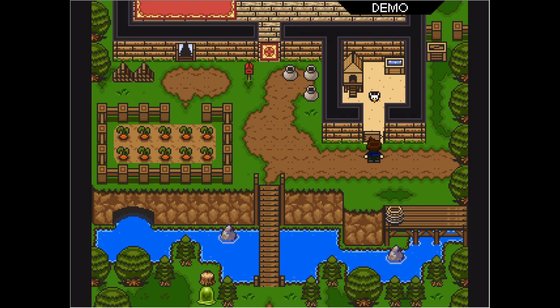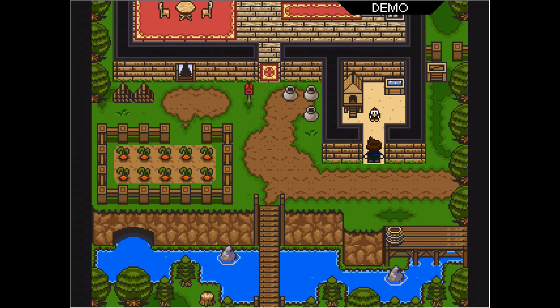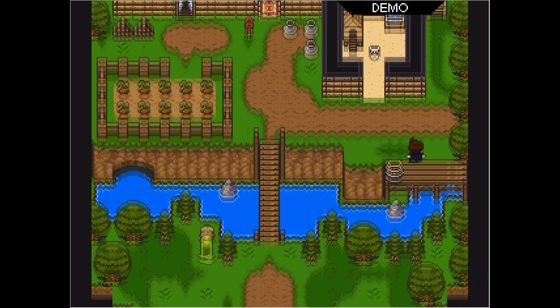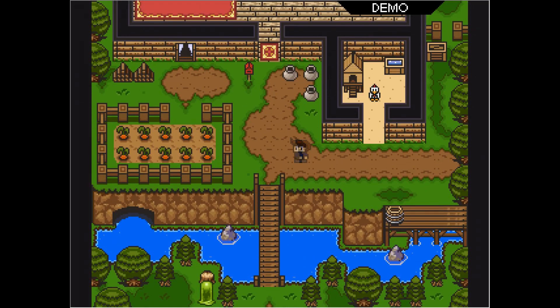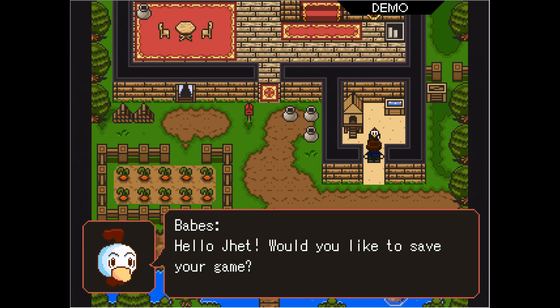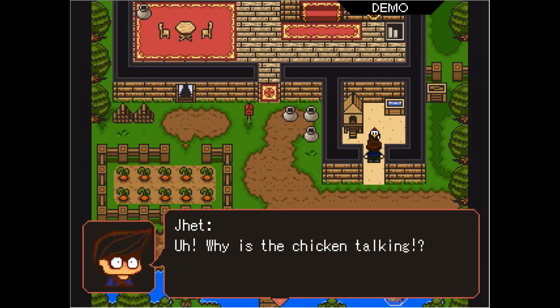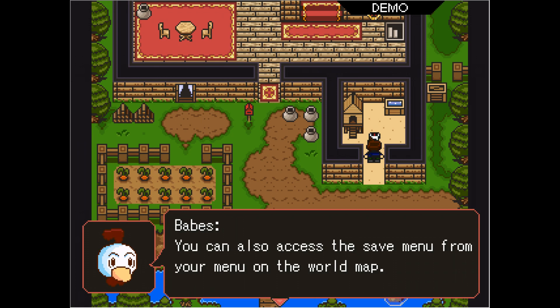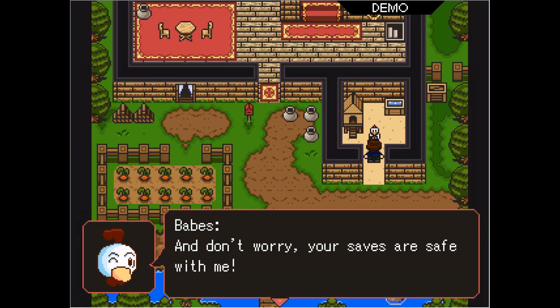I'm going to go check this house over here. This is a neat little house — we got a nice little river. I wonder, if I was a kid, I would totally explore that cave down there in the river. Hello, Jet — would you like to save your game? Why is the chicken talking? I'm Babes, the magical saving chicken. If you need to save, come see me. You can also access the save menu from your menu on the world map. And don't worry, your saves are safe with me.